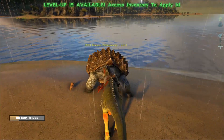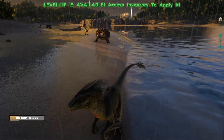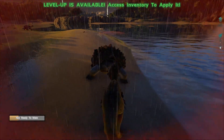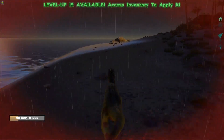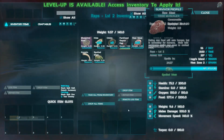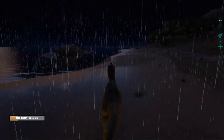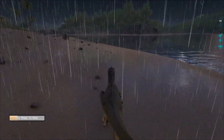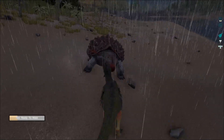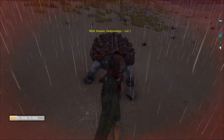He's got better range than me so I need to get in and attack. Let's get some distance and let the stamina recharge. Night is upon us — I'll adjust the gamma. I'm gonna run away until stamina gives up. I'm gonna force-feed myself back to health and I've got a level to apply, so I'll throw that on stamina again and adjust the gamma.